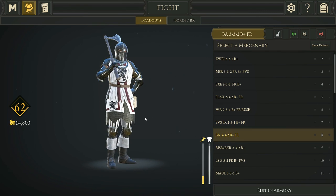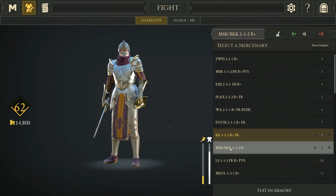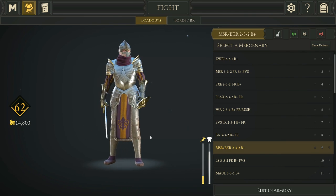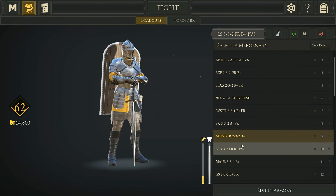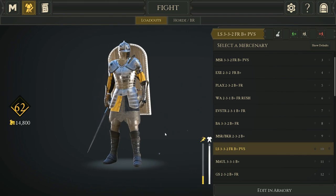Next is Evening Star 2-3-1 and Battle Axe 3-3-2, super good for frontlines and dueling. Then Messer Buckler 2-3-2 — this guy used to have level one legs and level three helm but I changed it for the meta. If you have enough points, always use at least level two legs, but if you have to cut a point of armor, I still recommend taking it off the legs, even with the leg damage change.